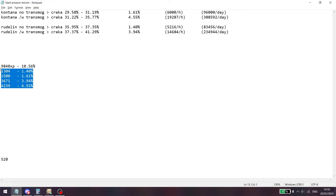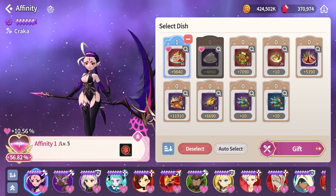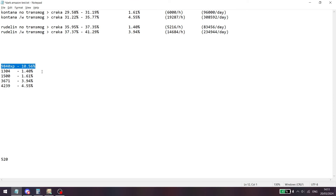For the exact XP values: 1.4% is exactly 1,304 XP, and for no transmog in Cantana I got 1,500 XP. You can measure this by seeing how much XP food gives — close to 10,000 XP is exactly 10.56%, and from that you can form an equation to find the exact XP amount. With those XP amounts I also timed out how much you can get per hour with and without transmogs.